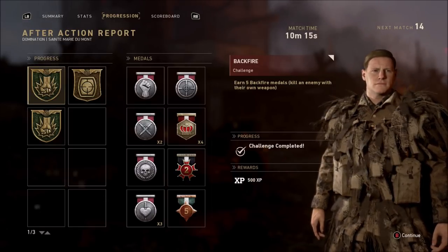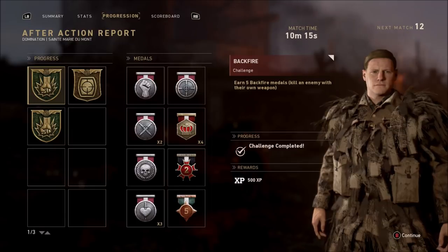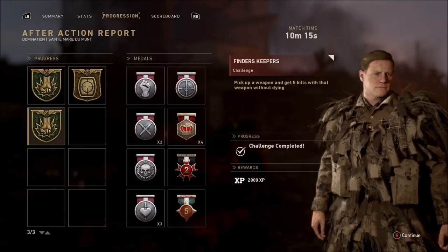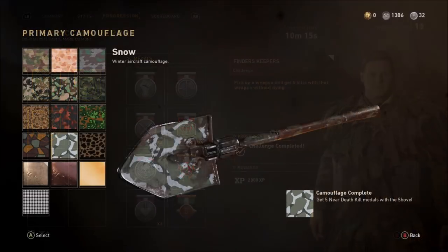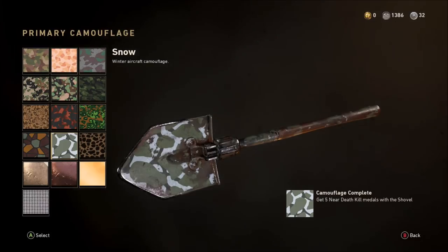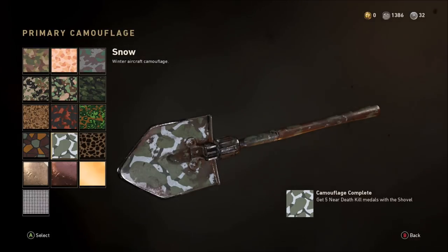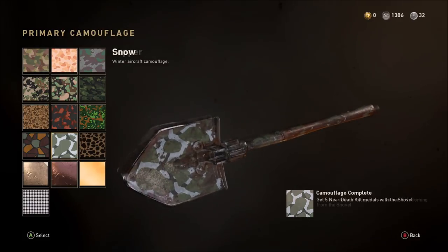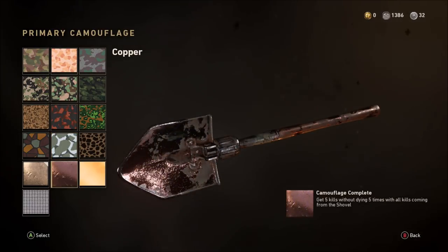Those are the rewards at the end with plenty of XP to be earned through completing that challenge. You can also see all the XP building up through the Company as well. Now, back to the Snow camo — this is where we're going to change our division and perks to help with both the near-death kills and the Bloodthirsties.